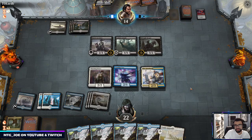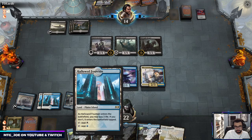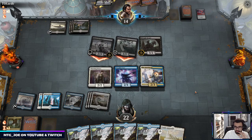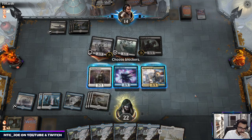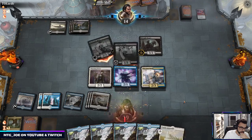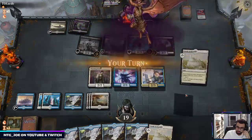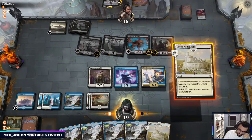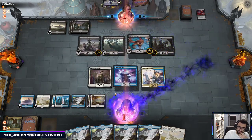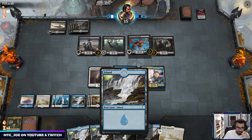Apparently all we draw is Islands. That's five, six, seven, eight, nine, ten, eleven, twelve, thirteen — we've seen 14 of our 24 lands. No blocks here. We are only seeing one, two, three, four. Probably going to surveil this turn.